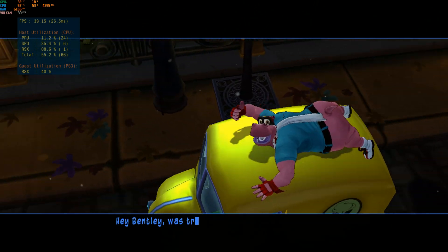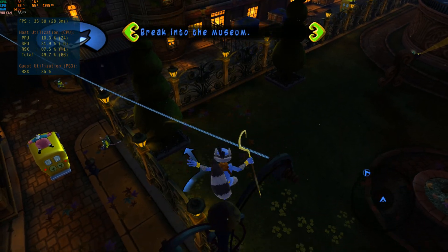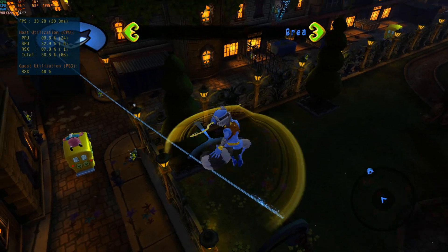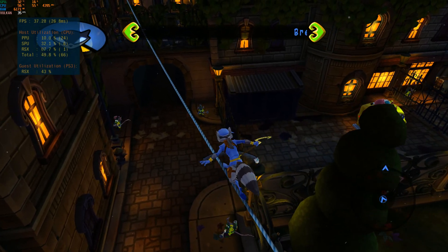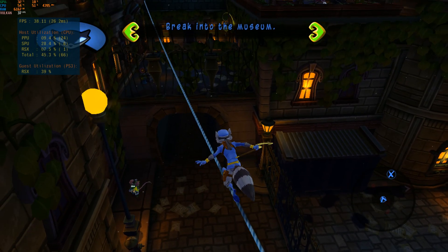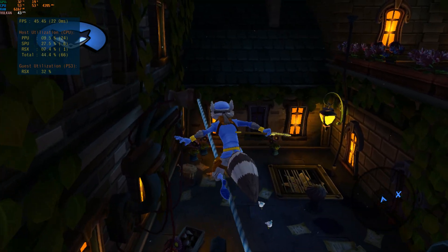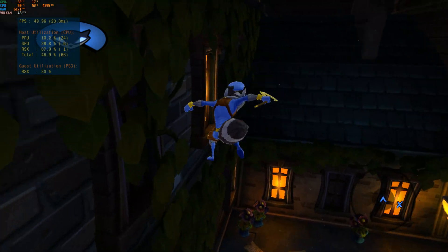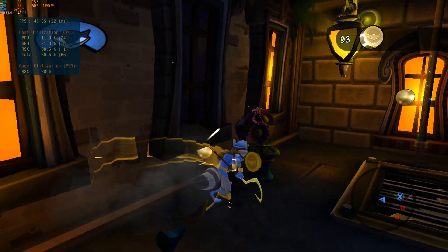Hey Bentley, was truck surfing part of Murray's entrance strategy? Of course not — Murray's approach route is through the back alleys. Why do you ask? No reason, anyway it looks like he's in position now. Make sure you stay on these cables, Sly. You can't risk going down to street level right now. Not a problem, Bentley — a good thief prefers to stay above the action anyway.